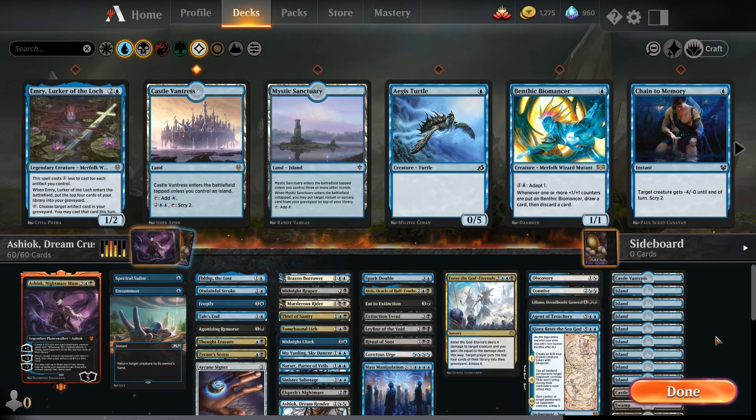G'day everybody, Envy here and we're back with some more MTG Arena. Today we are looking at another brawl deck playing with Ashiok Nightmare Muse as our commander. This is a Dimir based deck based around exiling our opponent's hand, field and graveyard. We can use Ashiok's minus seven ability to play any of those cards we've exiled for free without paying their mana cost, which is a really cool ability.